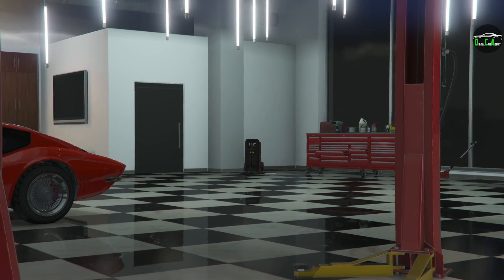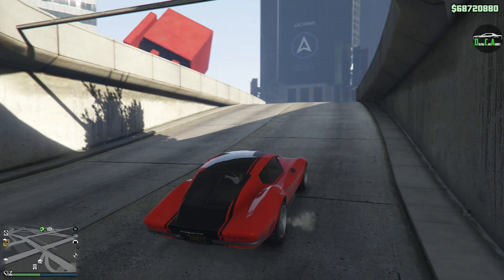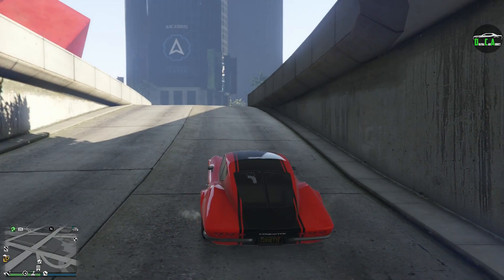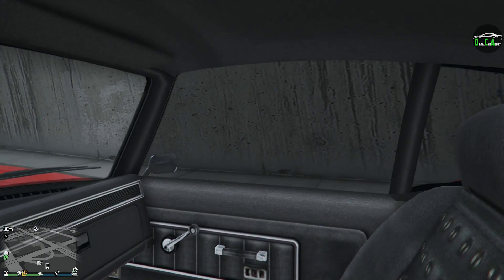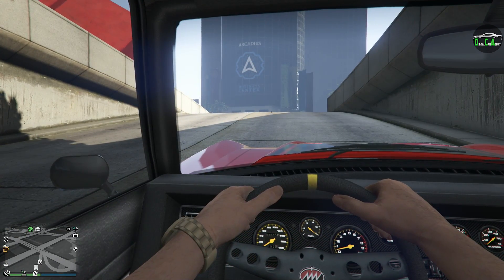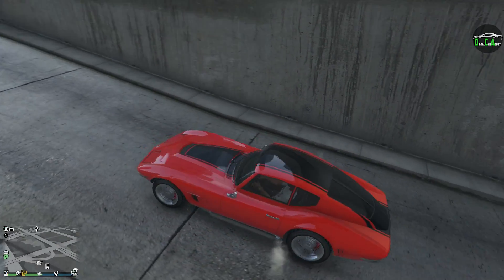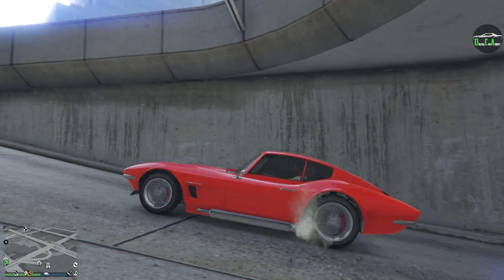Looks so good. Let's see how it sounds. It sounds kind of similar to the Dominator and some other muscle cars as well. Interior-wise, it's the same generic interior for most muscle cars. You've got to remember — this is 2014. It wasn't until around 2016 or so where they started doing new crazy interiors and stuff like that. But this is a car from old gen, so we've got to keep that in mind.